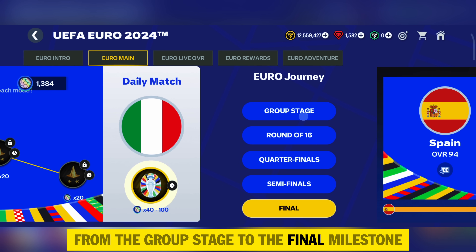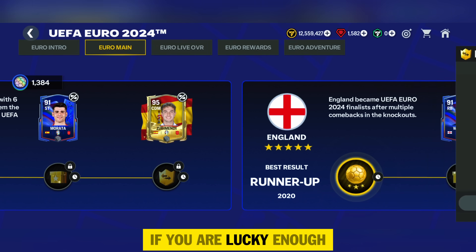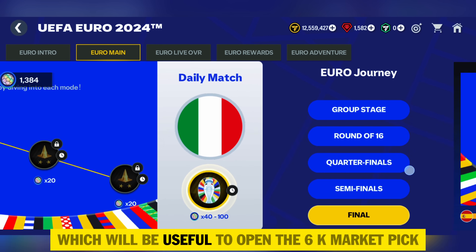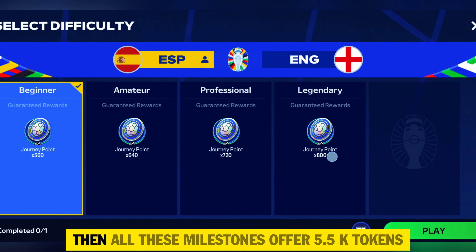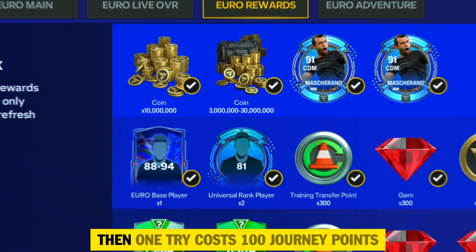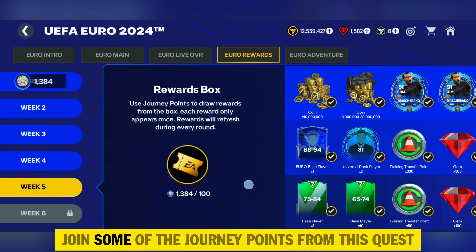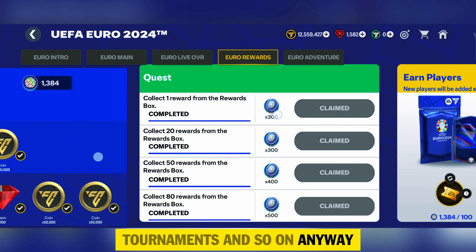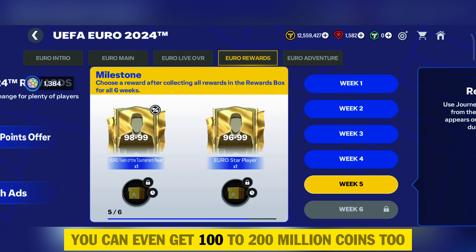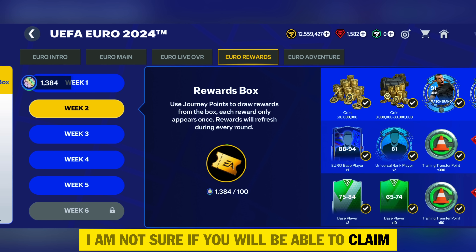In the Euro main chapter from the group stage to the final milestone, you can get a lot of rewards — at least 10 million coins, and up to 100 million if you're lucky. You will also get 6x 90-rating fodders and 2x 95-rating fodders useful for opening the 6k market pick. The milestones offer 5.5k tokens claimable in a day. In the Euro rewards chapter, one try costs 100 journey points and after 26 tries you can claim all available rewards. You can also earn journey points from quests and tournaments.